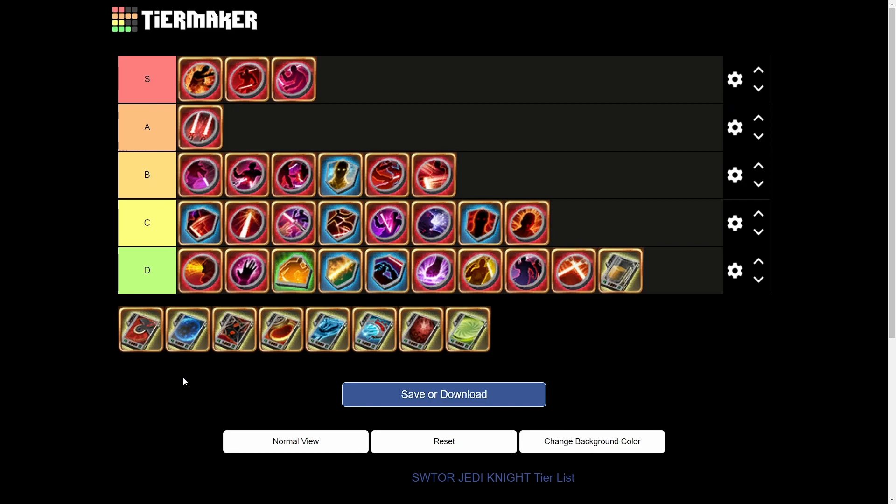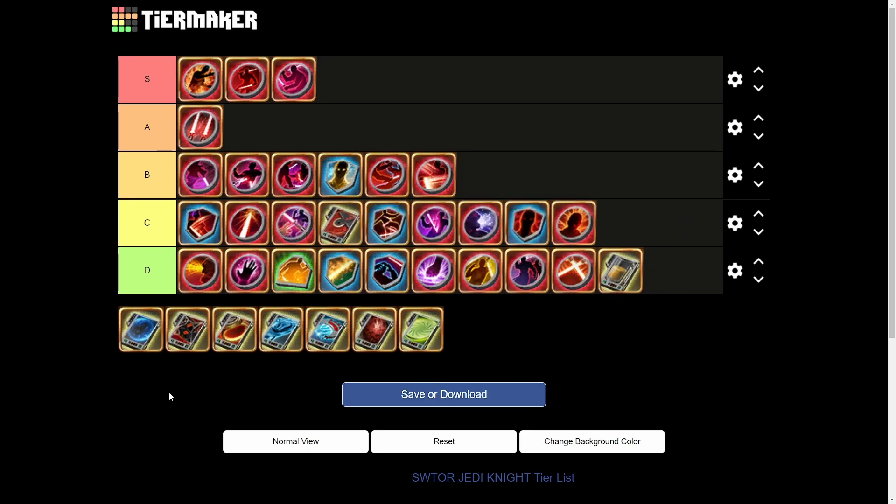Next we have Biorhythm — dealing damage increases all healing done, and healing increases all damage done, stacking up to five times with only one effect active at a time. Believe it or not it's actually kind of okay — not the biggest increase ever, but it's really consistent. You just put it on and you're good to go. Probably somewhere in C tier; you'll get by with it.